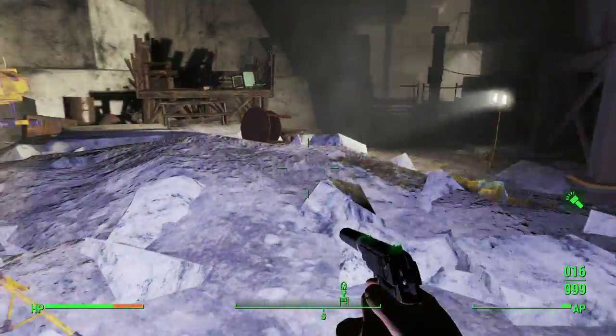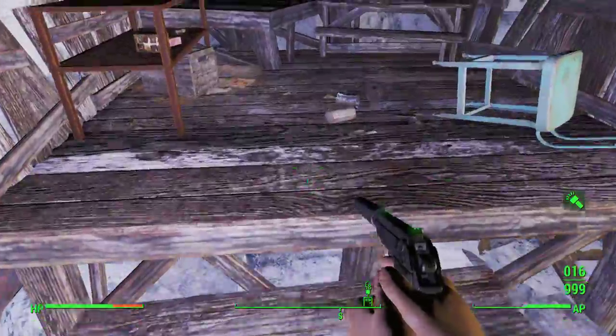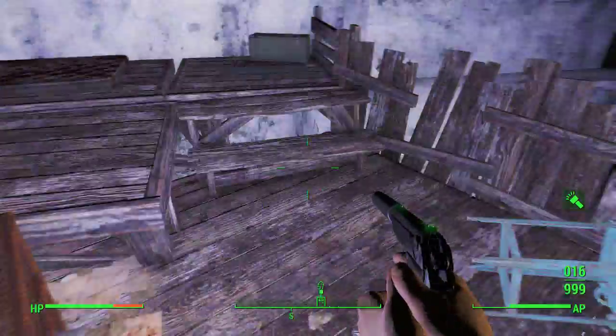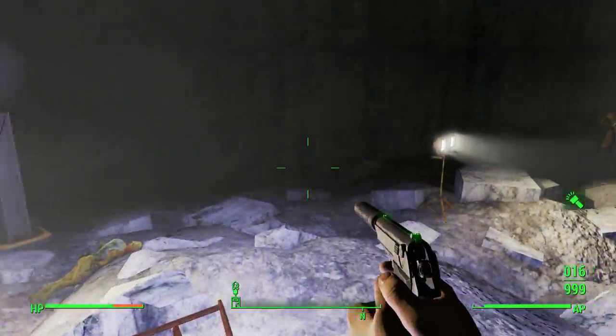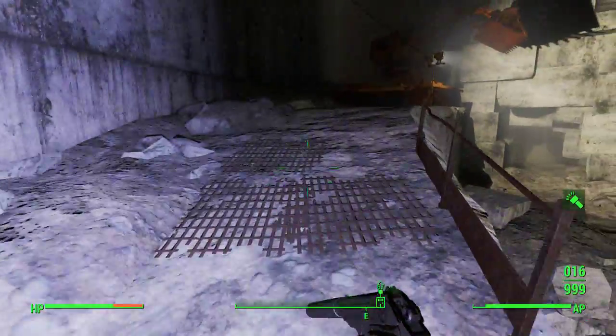Then you'll have to kill the ghouls — there is a decent amount of feral ghouls down here. I actually found two legendary ghouls down here, so that's always really nice. There is also a bunch of cigarettes down here, so go ahead and pick those up for selling purposes, even though I don't need them.